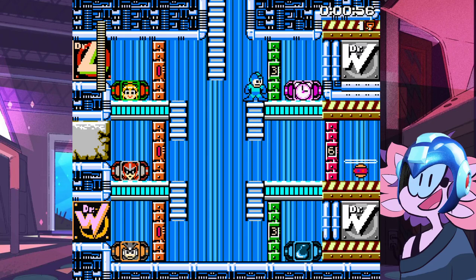Throughout the six Robot Master stages, there are six green keys, and whenever you've collected three of them, you can unlock the Mega Man Powered Up boss attacks. And every time you beat one of those stages, you get a red key. Once you've got all six red keys, you can enter the final Dr. Wily stage.